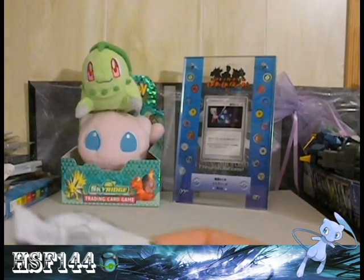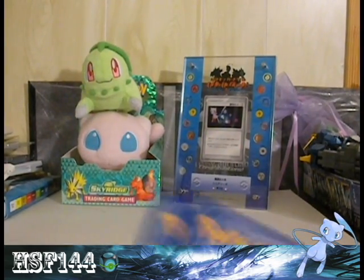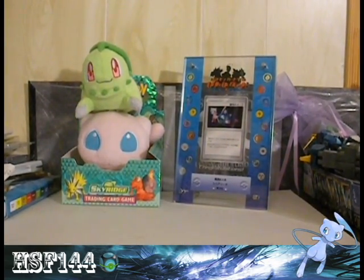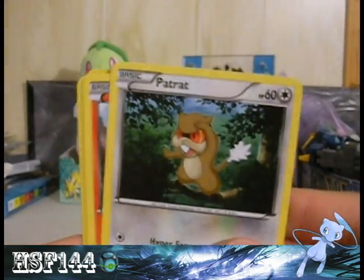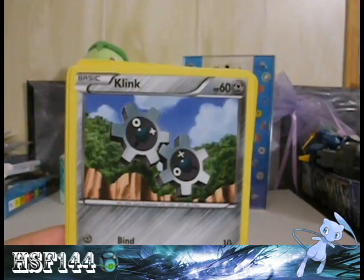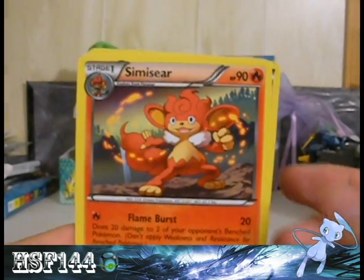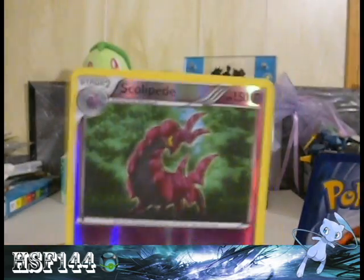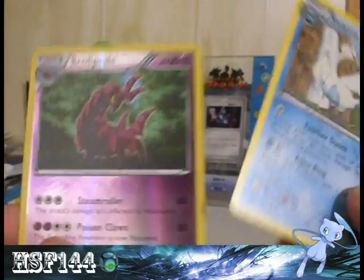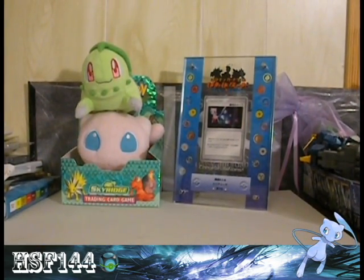Next is the Zoroark pack. One two three, one two. We got a Potion, two Patrat, Darumaka, Klink, Woobat, Energy Switch, Simisear, and a Poké Ball. The reverse is a Scolipede and my rare is a Swana. Scolipede is a rare so it's pretty nice — I got two reverse rares and a holo.